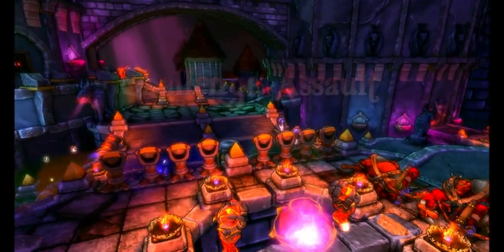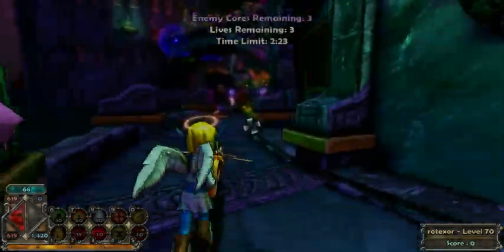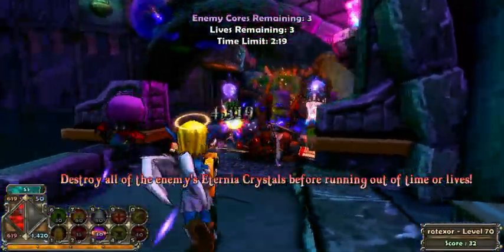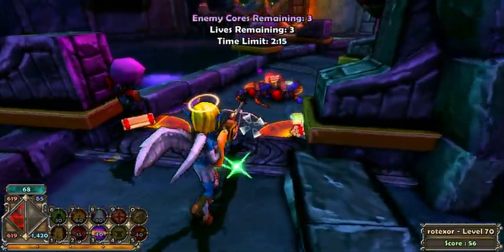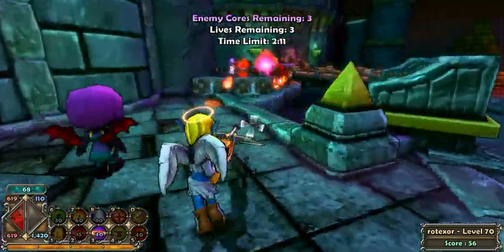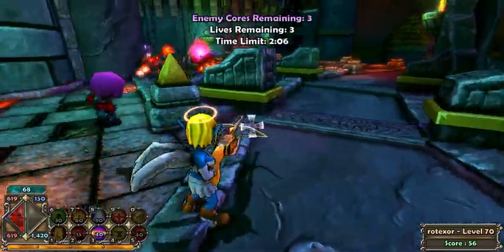Hello everyone and welcome to my video tutorial on Assault Insane without any super weapon. First you just kill the first few mobs. Then off to here where you should fire. Let them fire while you run away.